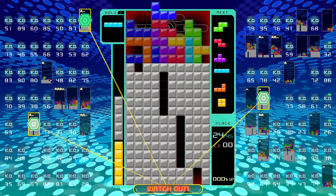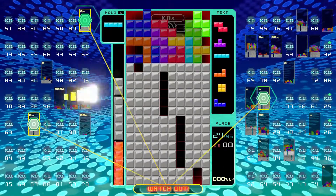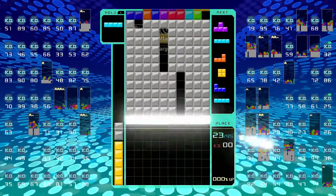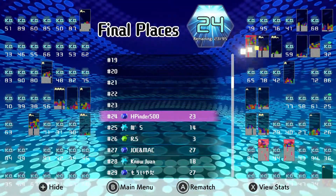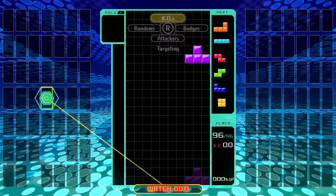Upon your inevitable elimination from the game, you are presented with the leaderboard and your final position from that round, and you have the opportunity to continue to spectate the remaining players in the lobby around your square.